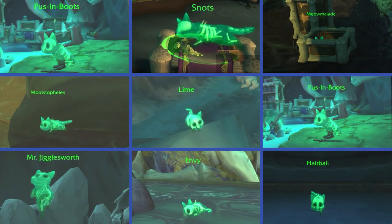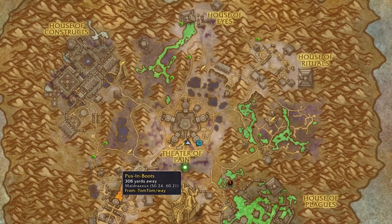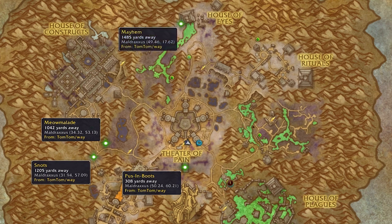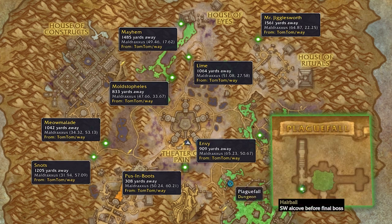Hi all! This video will walk you through finding all 9 jellycats for the 9 Afterlives achievement. Of the 8 jellycats in the outdoor zone of Maltraxas, 7 are easily found. The 8th is up a tree and requires a tricky jumping sequence to get to. We'll show you how to solve this jumping puzzle, plus a special trick if you're having a hard time sticking the landing. The final jellycat is found near the end of the Plaguefall dungeon. I've provided a route to get the cats as fast as possible, but you can pet them in any order.